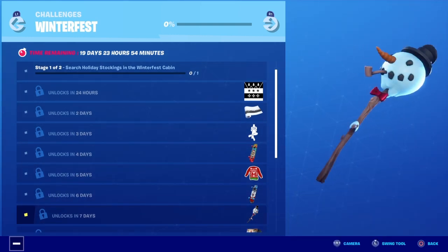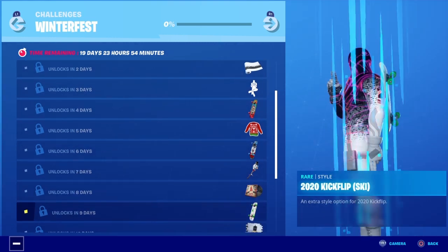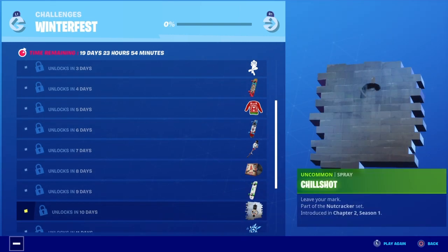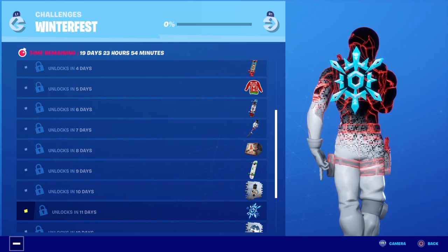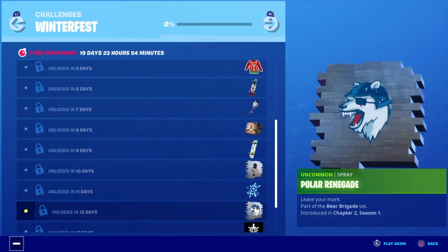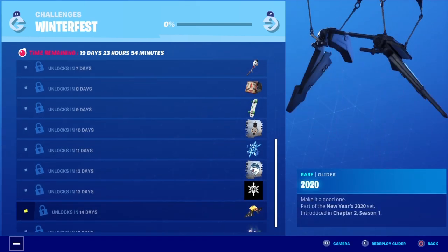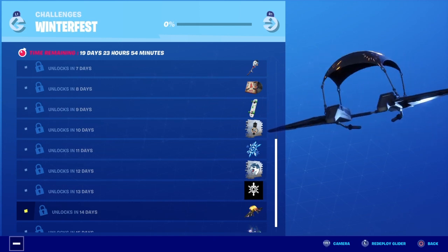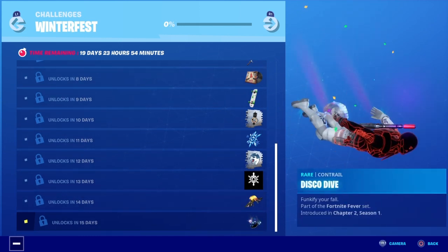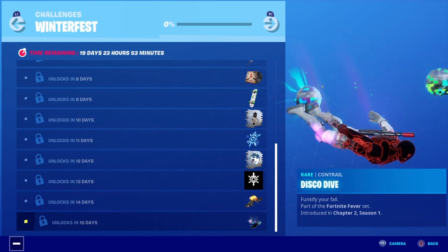You get the Snowy pickaxe, you get the Crackdown — it's actually a pretty nice beat — you get another 2020 Kickflip, you get the Chill Shot, you get the Snow Crystal back bling, the Polar Renegade, another banner, and you get the 2020 glider. Check that out guys for New Year's, let's go! And you also get the Disco Dive — check out the Disco Dive. So these are your rewards.